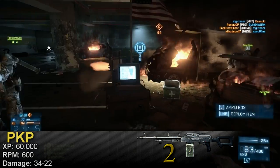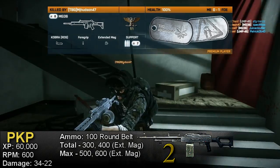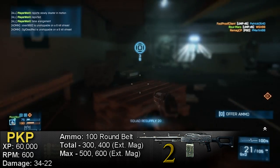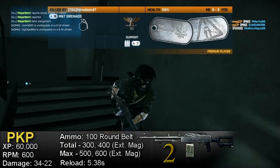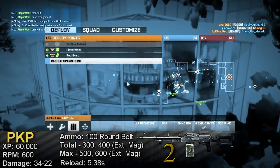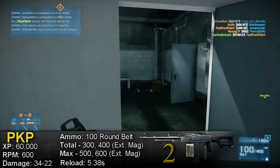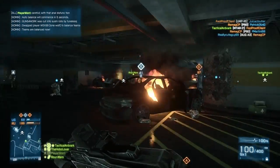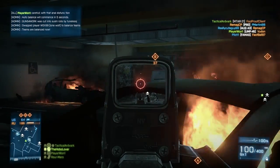The PKP is a belt-fed LMG, so belt size, total, and max ammo are all exactly the same as the other belt-fed LMGs. Since it's belt-fed, it has only one reload time — 5.38 seconds, which is actually the fastest out of the five belt-fed LMGs available in the game. This gun just handles very, very well. I always tend to do well with it regardless of whether I'm defending a position or flanking behind the enemy.